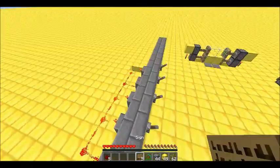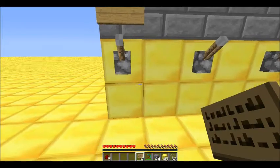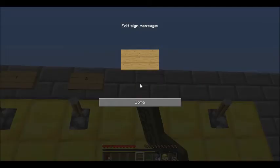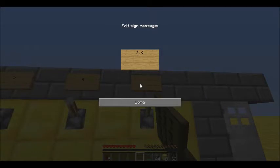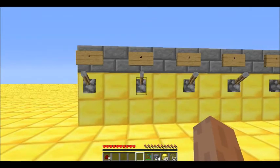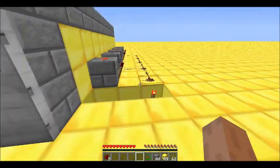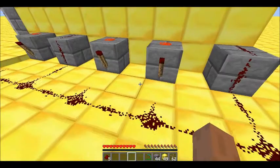Go ahead and label these one, two, three — you don't actually have to label these but if you want to, you can. Put a piece of redstone on top of the block. So now: one up, two down, three down, four up, five down, and the door opens! Apparently you don't need these five redstone — I must have miscounted.